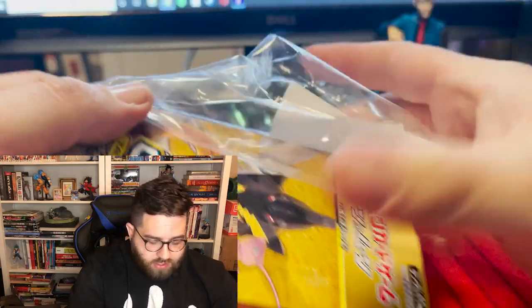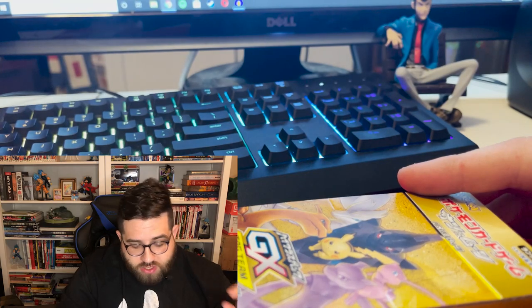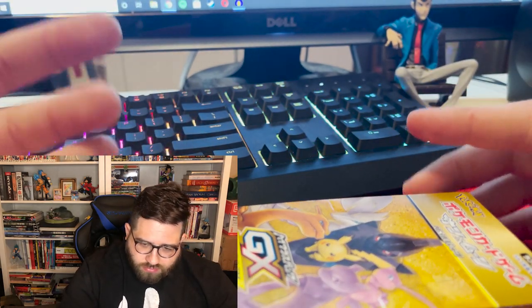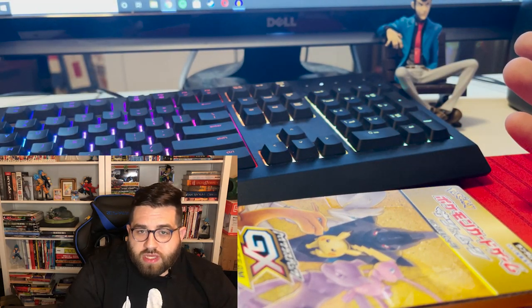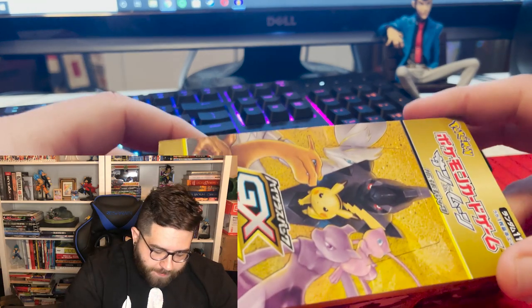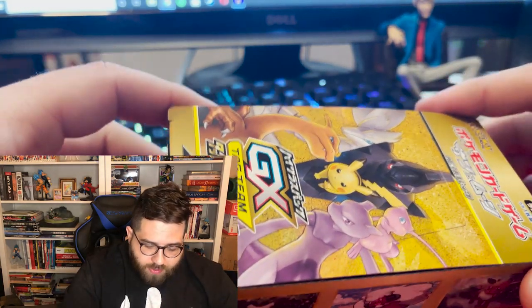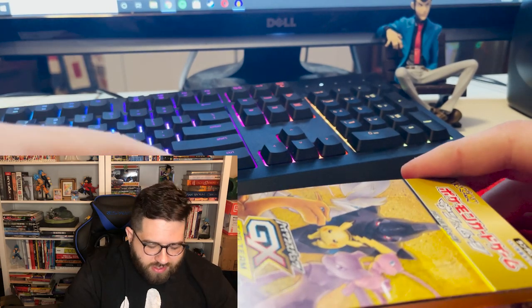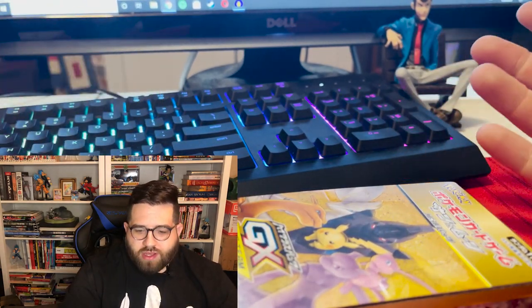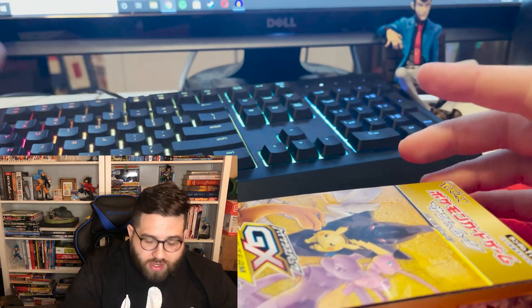I took a look and I had some good stuff from base set. I had a base set Charizard, but it was beat to shit — the holo was all scratched up, it was whitening everywhere, the back was scratched up, terrible condition. I also had some basic holos from the first three sets: base set, jungle and fossil. They were all in shitty condition, and he was just happy to take them. So I gave them all to him for a tattoo. Why not? Then the whole thing was Logic, and Logan Paul, and all that hype just started getting real, and I got so excited — I love Pokemon, so I kind of got into it.